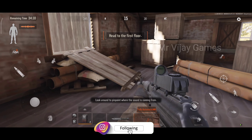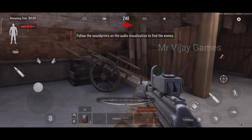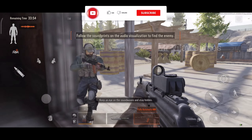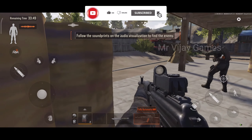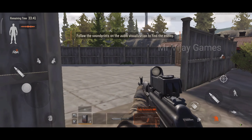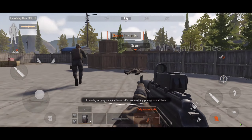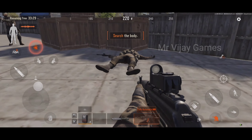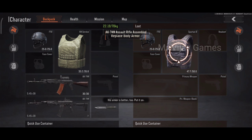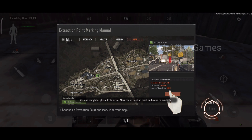Around to pinpoint where the sound is coming from — let's head in the direction of the sound. Looks like there are other operators out here. Keep an eye on the sound waves and stay hidden. When the time is right — dog world out here — let's take anything you can use off him. You got lucky, his armor is better, put it on. Mission complete plus a little extra — mark the extraction point and move to evacuate.